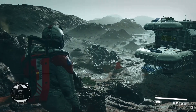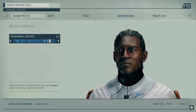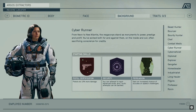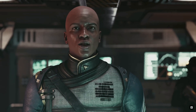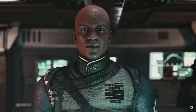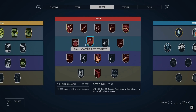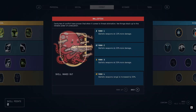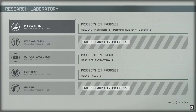As typical for any Bethesda Game Studios game, you start off creating your own character, from their looks to their starting skills. You gain more skill points by leveling up and reading skill books found throughout the world, just like Skyrim and Fallout 4. Typically you can really customize your character to be anybody you want, geared towards any play style you desire.